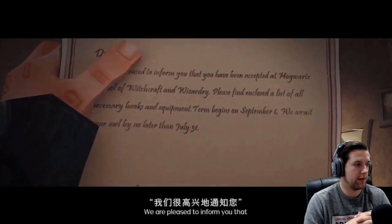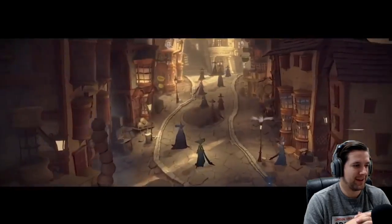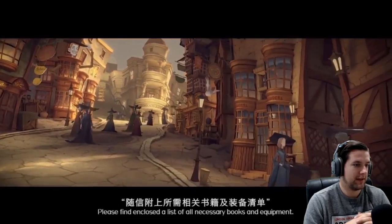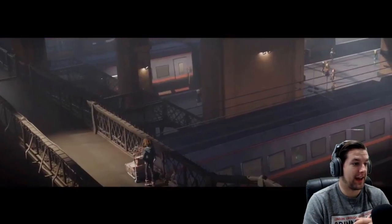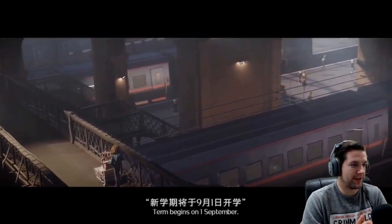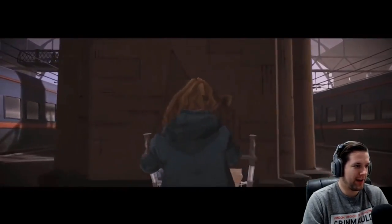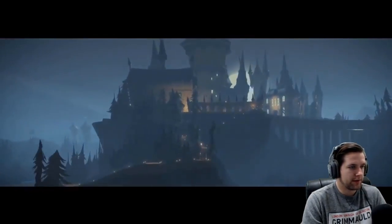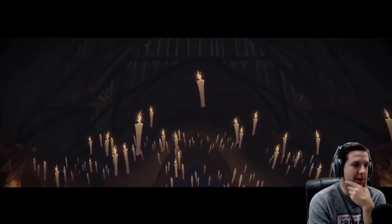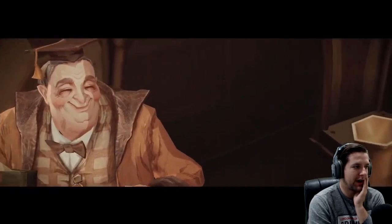I love this art style. There's the acceptance letter — 'pleased to inform you that you've been accepted at Hogwarts School of Witchcraft and Wizardry.' Oh, Hagrid! And Diagon Alley — all necessary books and equipment. Ollivanders. That's like taken straight out of the movie. I love this art style. 'Let me guess, you're looking for platform nine and three quarters.' Say Harry Potter! Platform nine and three quarters. Here's the castle. I love that view — I don't care what art style it is in, I'm in love with the castle. Everybody's in the Great Hall — professors Flitwick and Sprout, Slughorn's hanging out. Welcome to Hogwarts!